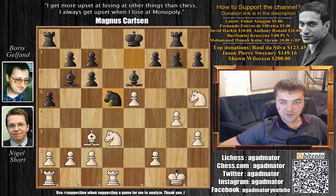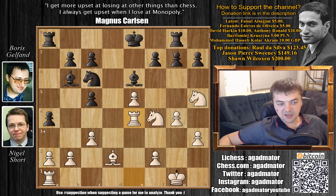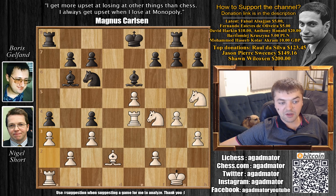Knight to d5, attacking the Bishop on c3, so Bishop to d2. c5, Knight d2-f4, Knight to b4, c3 kicking away the Knight, Knight back to c6, rook to e1, a4, rook to e4, and we have c4. An interesting idea was a3, but this allows b3, and that isn't something Gelfand wanted. So instead Gelfand played c4, now preparing a3 — basically forcing Short to push a3 himself.